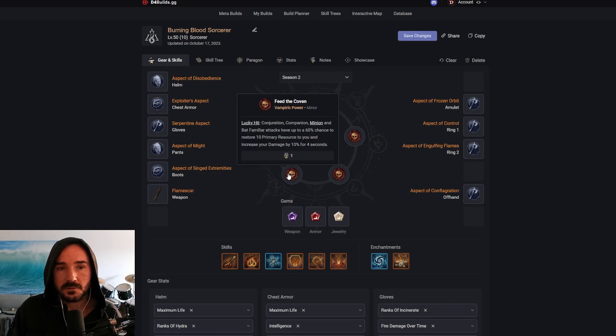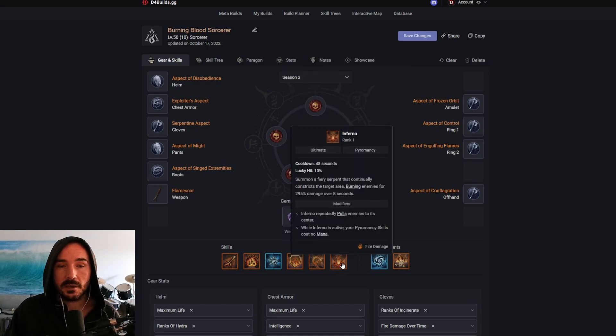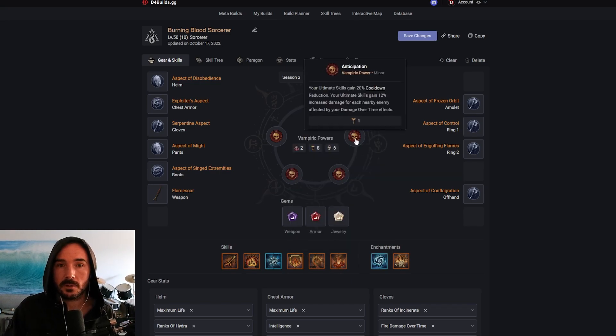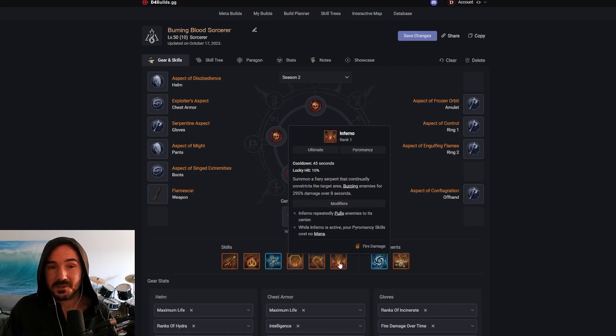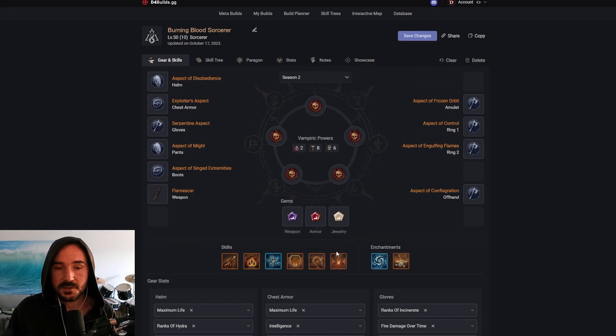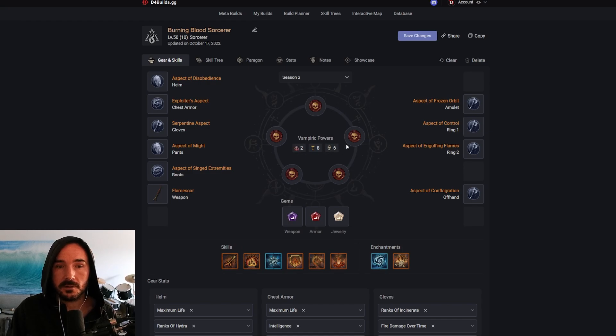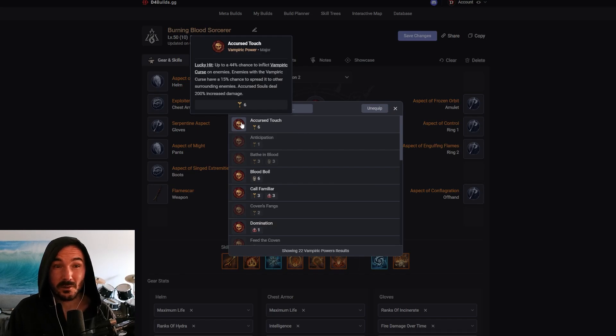I'm going to have to play with these — they might change around a little bit. The fourth vampiric power is Anticipation, which is going to give our Inferno 20% CDR and 12% increased damage for every nearby enemy that's burning — really nice synergy with Inferno and with the fact that we have everything lit on fire all the time. And then Feed the Coven — if you were going to switch one out, I think you could probably swap this for something else since it only costs one skull. But I think it's still really strong for this build. If we were able to get more and switch this out, Accursed Touch could be really strong as well — that's going to give us much higher uptime on vampiric curse on enemies and make the souls from the curse deal increased damage.